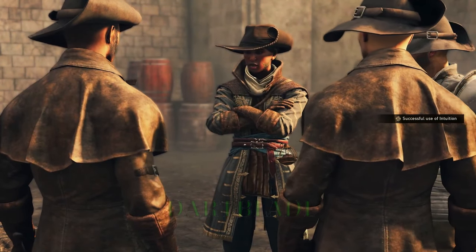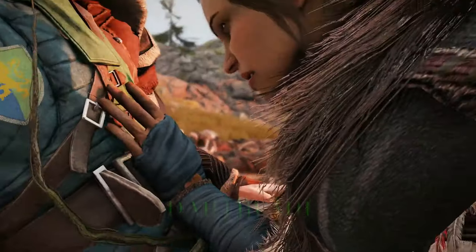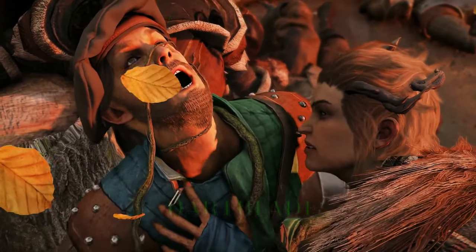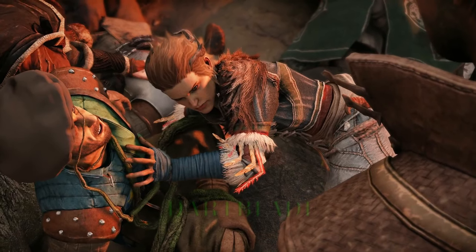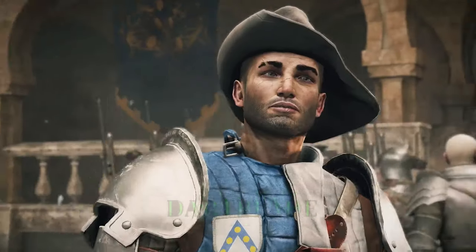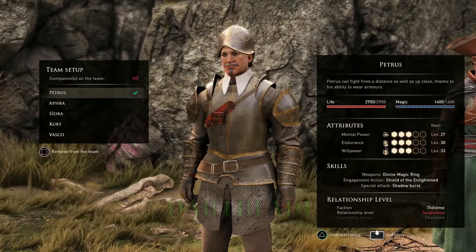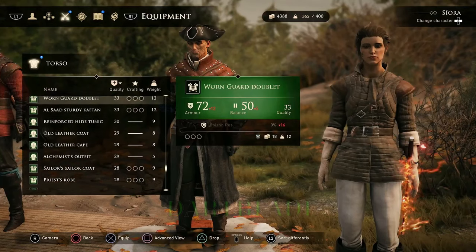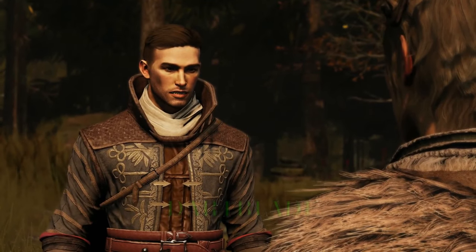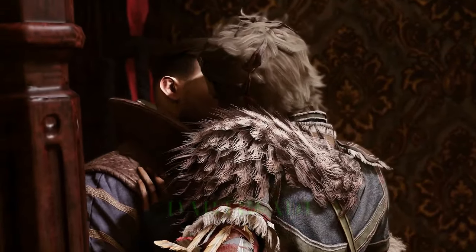Diplomacy is often an option, though be mindful in your choice of companions — a poorly timed outburst might ruin your chances at a peaceful outcome. An ever-growing cast of colorful characters from a diverse range of factions joins you on the island. Who you bring with you into quests and combat is up to you, as you compose your party of three from the companions you've met so far. Develop your relationship with each party member, undertaking personal missions relating to their unique backgrounds.